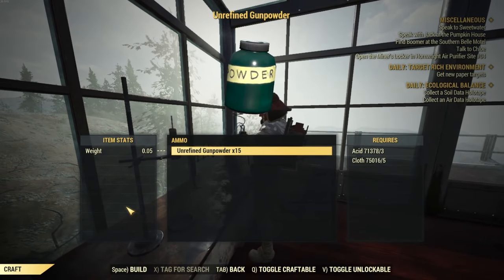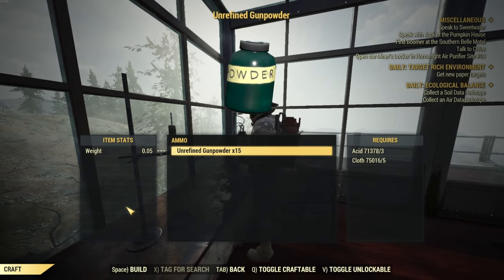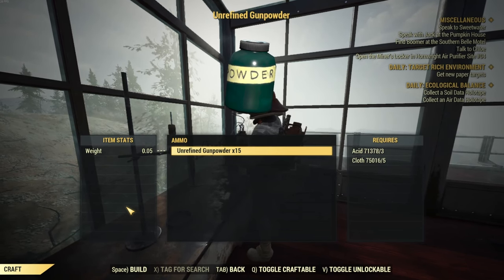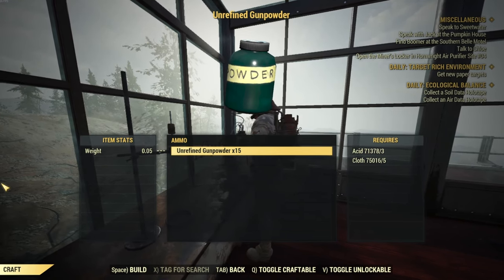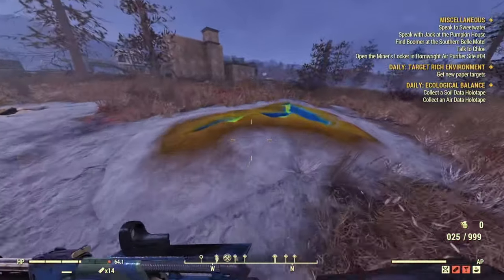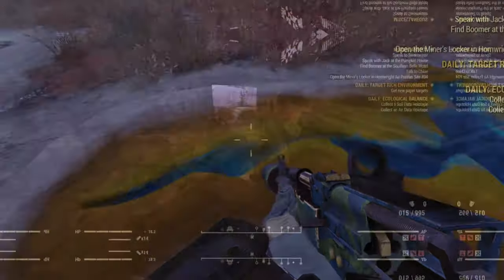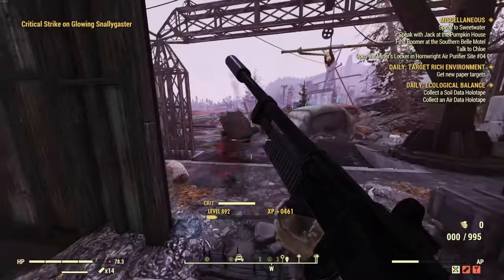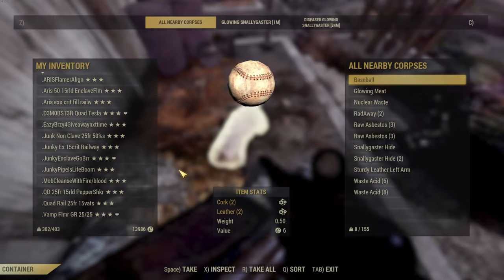Now in getting ready to craft unrefined gunpowder, you have two options. Either you can go get the materials yourself or you can go with option B. You need acid and cloth to make gunpowder. And while there are acid nodes out there in the wasteland that you can put an extractor on, you can also go to Toxic Larry's Meat and Goad, Pylon V13, and the Flooded Train Yard to get waste acid off of Snallygasters that have fainted.